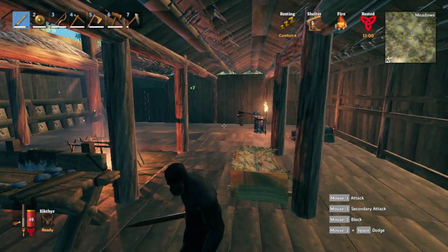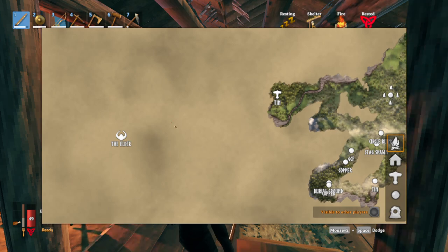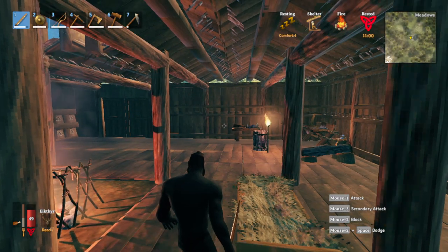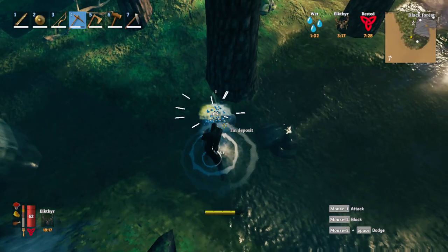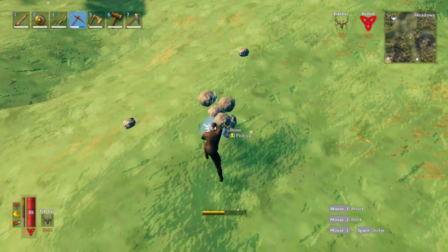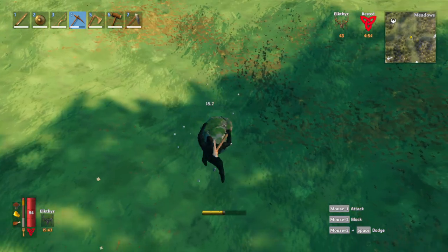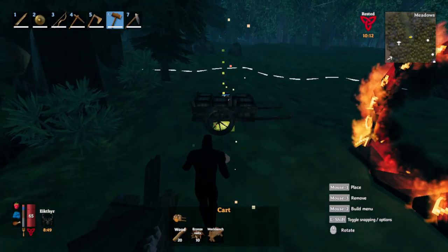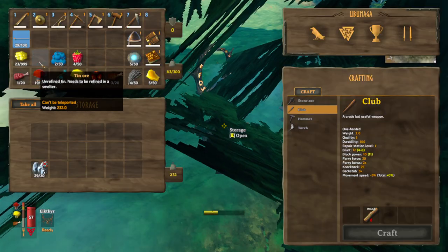I'm quite bored, so I'm gonna venture out into the swamp — where the elder is. But first there are a few things I need to do. Gotta get some tin, copper, and make some bronze. Here we are mining some tin. While running back to base I'll clear out as much debris as possible. 10 bronze nails and 20 wood — this is gonna be our second cart, so I'll store all the metal in here. Gonna load up this tin ore and back to mining we go.